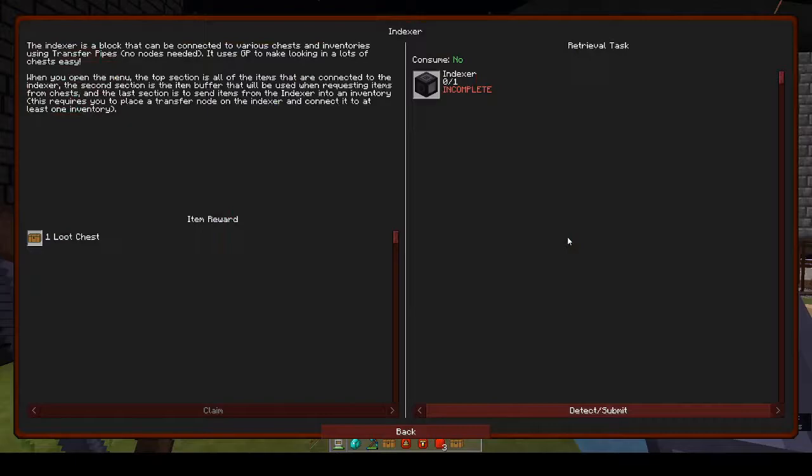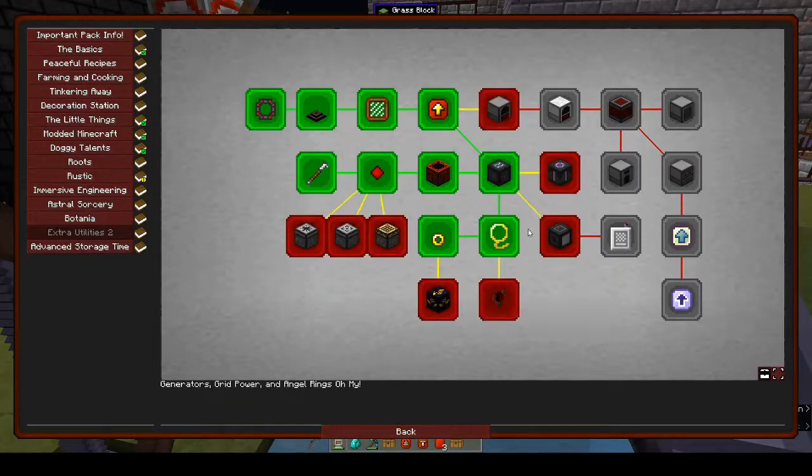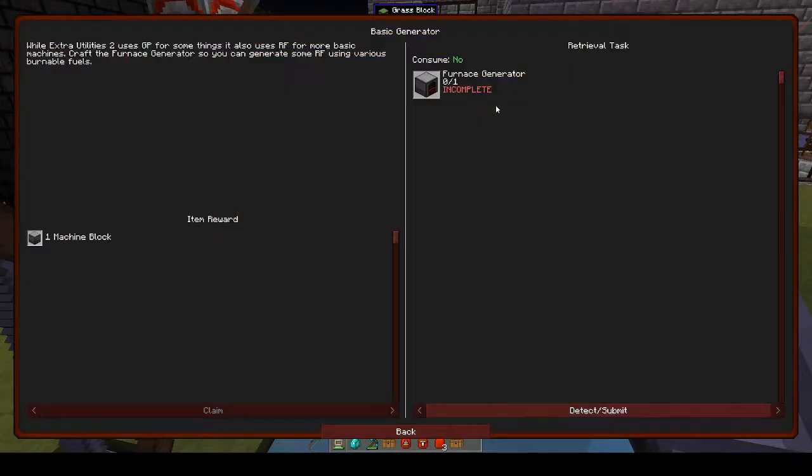What's an Indexer? An Indexer is a block that can be connected to various chests and inventories using transfer pipes. It uses GP to make looking in a lot of chests easy. Oh, we could have used this before we had our refined storage system! If we were going in order it does come before the storage system, but I think the storage system should have been a bit further up.